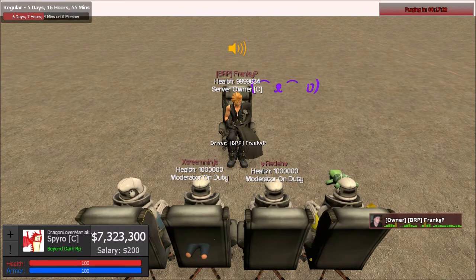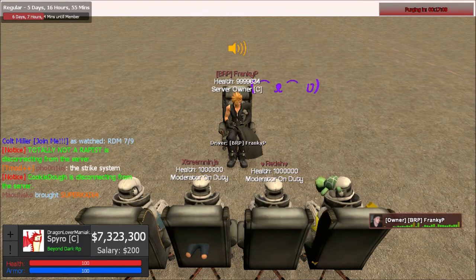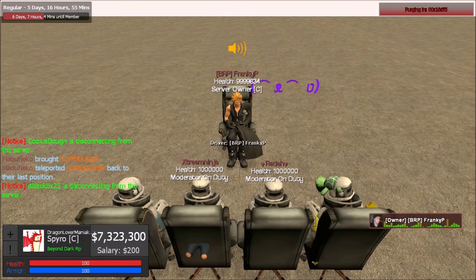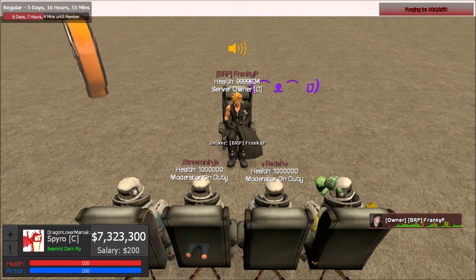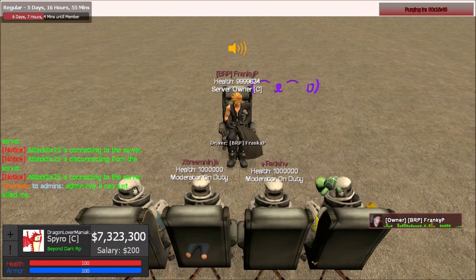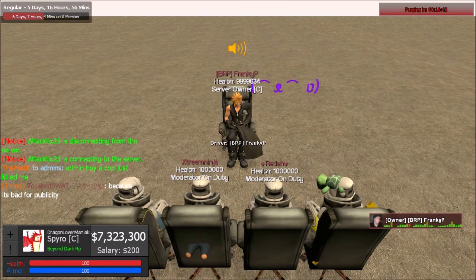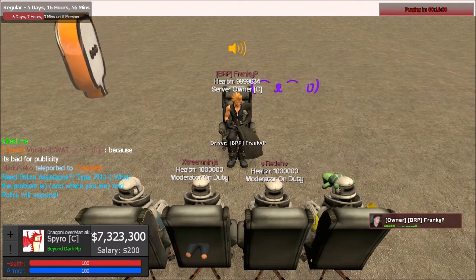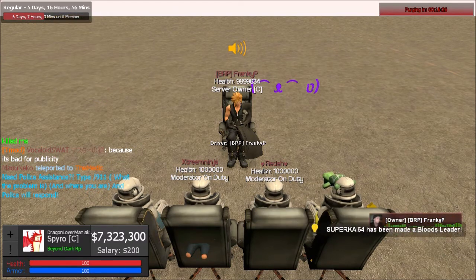If you need to get off the server and you're the only staff member on, ask other staff members to come on and cover in your place — feel free to ask me and I'll either find someone or come on myself. Try your best not to leave the server empty. If it's the dead of night and no one can cover, of course you can get off — but make an effort to find a replacement or at least notify me, and I'll make sure the server gets covered.